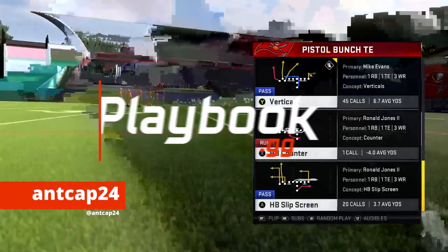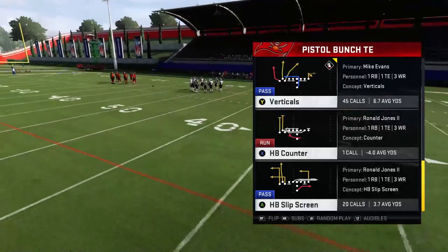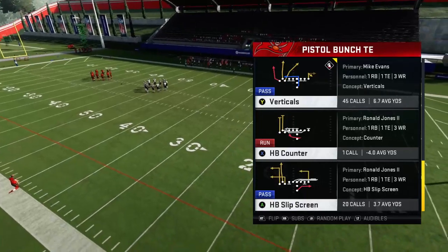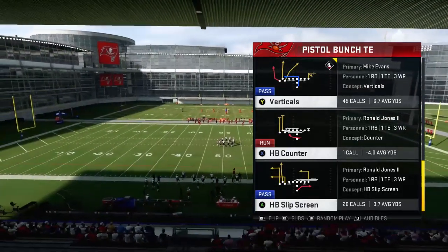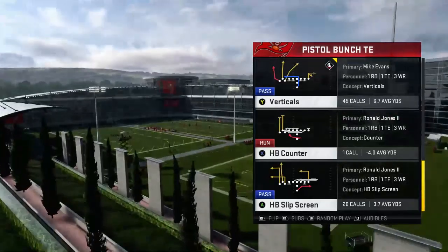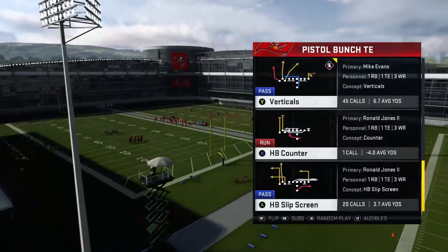What's going on everyone? NCAP24 here from Playbook.gg. In today's video we're going to look at video number two for the Pistol Bunch Tight End Scheme. Yesterday we focused on verticals and base plays. Today we're going to look at verticals again and show you how to beat cover two using several different route combinations.